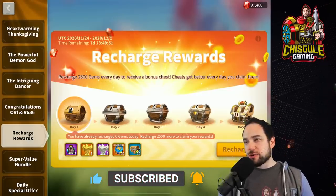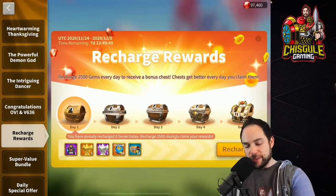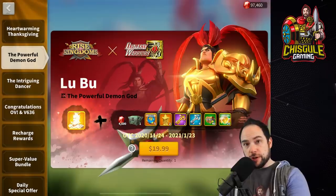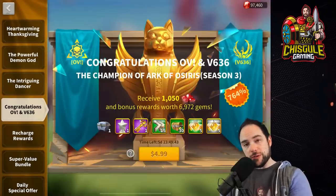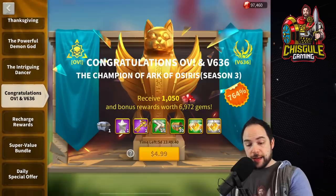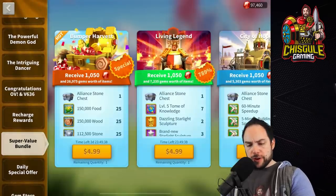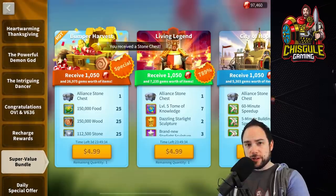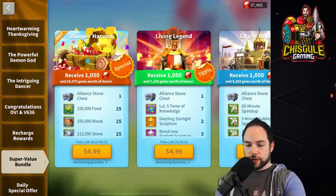We're a sponsored content creator, and new things have just landed. We're going to figure out if they're any good. In previous videos we did in the last 24 hours, we covered the OV bundle, we covered all the Thanksgiving events, and we even covered the Bumper Harvest super value bundle as well. Check that out after you finish this one.